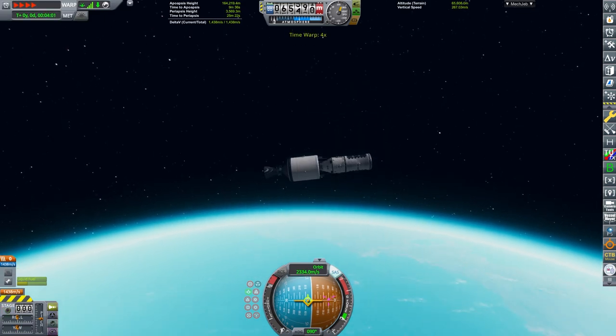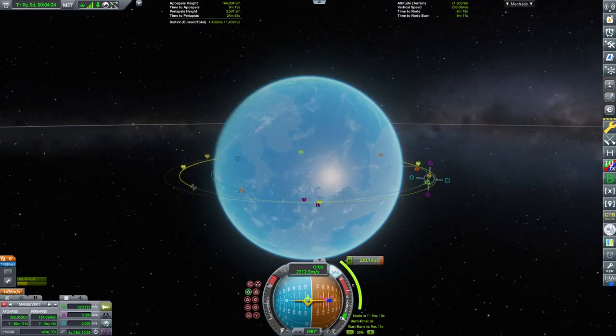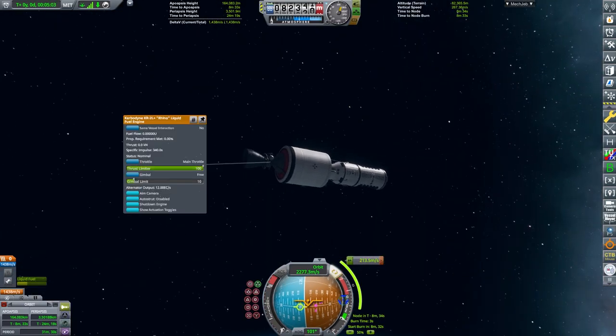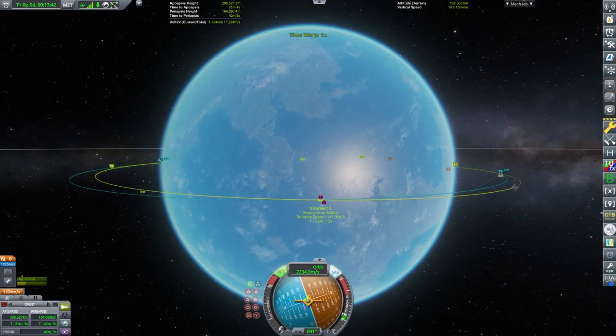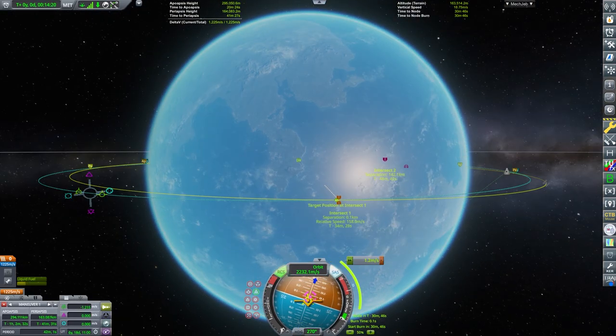We are now on our second launch. I'm now creating my maneuver node to get to the space station, to get a nice intercept. I'm not that good at getting intercepts above Kerbin, but this video has been good practice for me. We can now make another maneuver node as kind of a mid-course correction to get as close as possible to the space station.